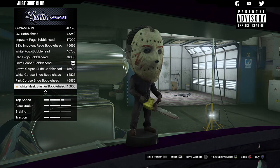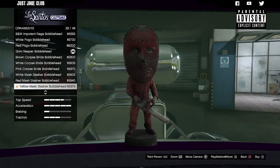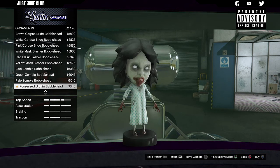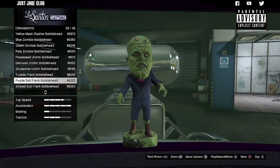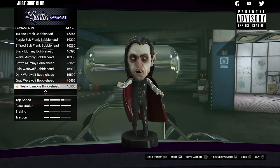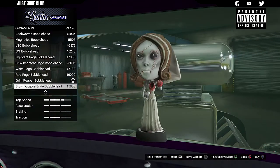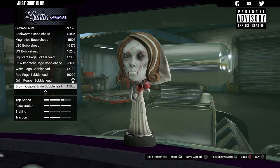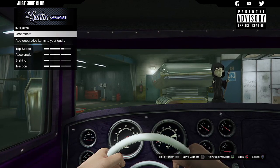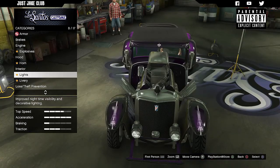We've got the Grim Reaper — I think that's pretty cool, let's have him. We've got the zombie bride, Jason with a chainsaw, different zombie pieces. These Halloween ones are pretty smart I think, but nothing spectacular — a bit of a waste of money if you're spending nearly six grand on a little ornament for inside your car. But I have grabbed the Grim Reaper just for customization's sake.